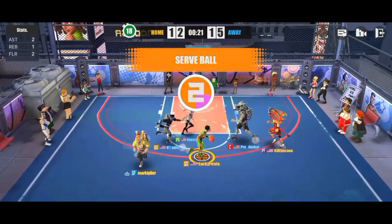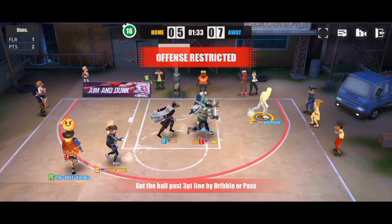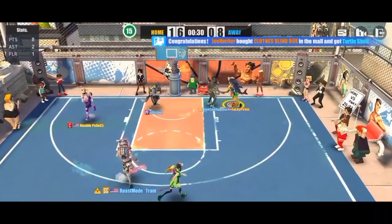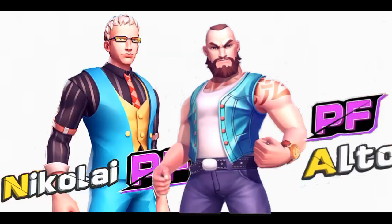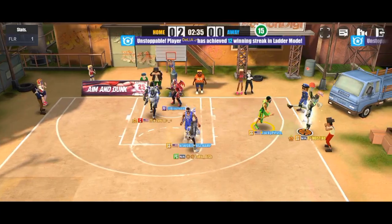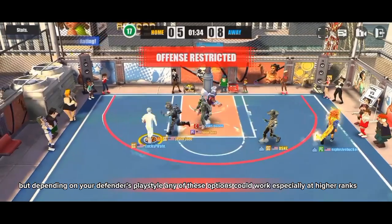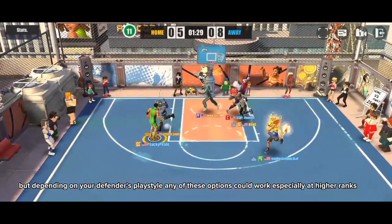Everyone knows the old Friedman saying: forward or center fade, shooting guard lay, point guard dunk, and Nikolai and Alto prey. Fade away so you can get a shot off against those bigs. Lay to avoid shooting guards' blocks. Dunk because point guards are weak. And the thing with Nikolai and Alto is self-explanatory. These are the basic rules for Friedman scoring and it's not difficult at all, but depending on your defender's playstyle any of these options could work, especially at higher ranks.